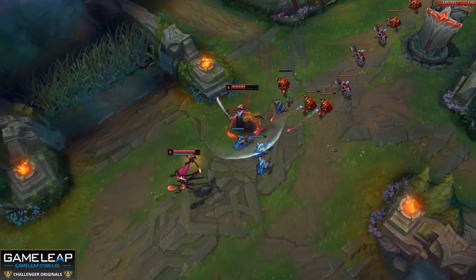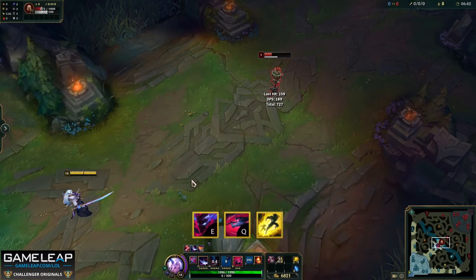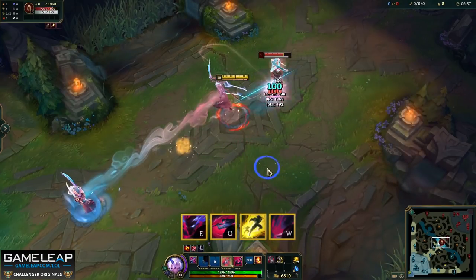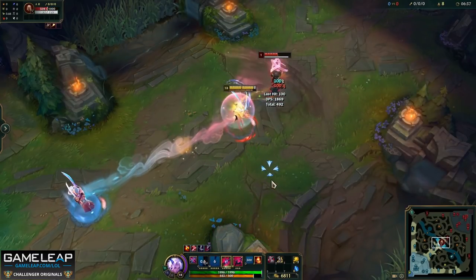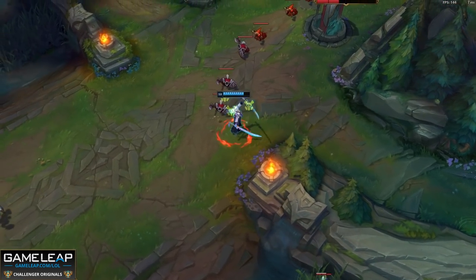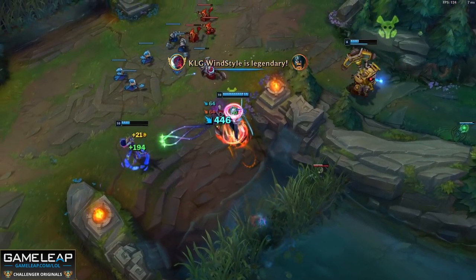There are a bunch of combos that start with your E. Remember the Q flash combo? You can do the same but start with your E - ideal when you're super far away and need to close space fast. You can do the same with your W: E, Q flash, W, and add auto attack and ignite if needed. Your bread-and-butter trading pattern is using your Q, W, and E together when they're all off cooldown - E forward and whirlwind instantly, covering ground quickly and getting in free damage as the enemy is knocked up.